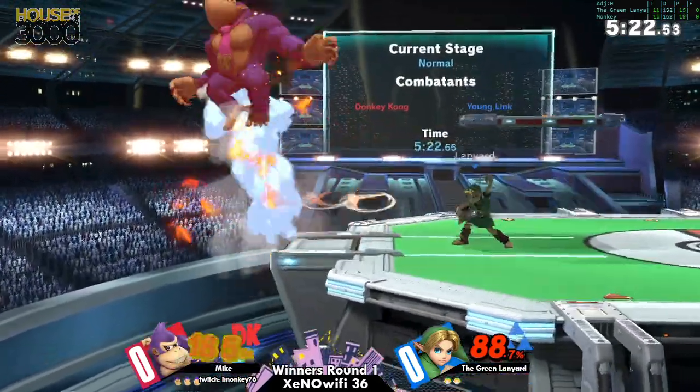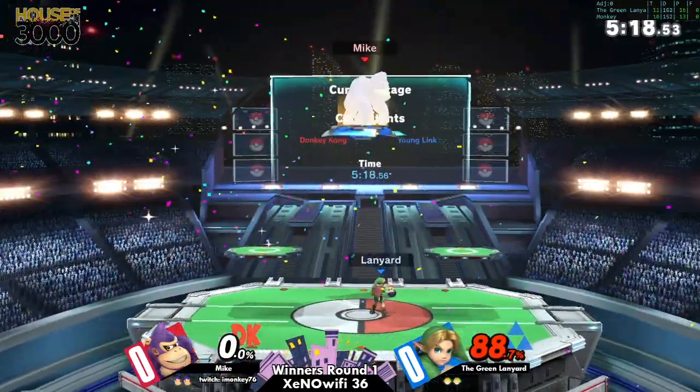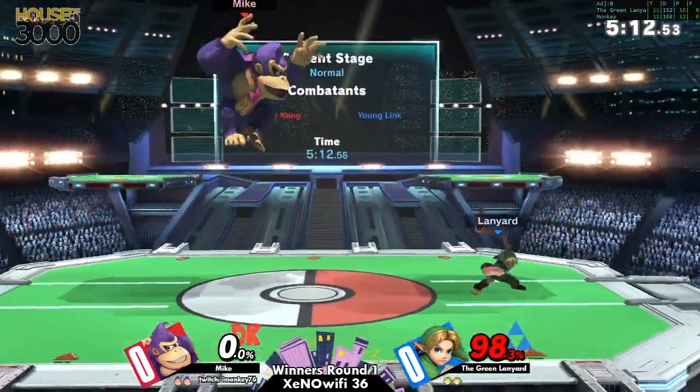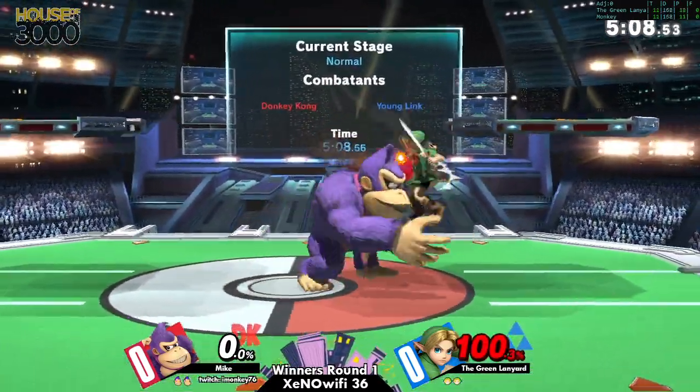He's not able to find the kill — oh, he could have gone for it, but he's gonna get it anyway. I think he anticipated his opponent going for the follow-up, so he just buffered the air dodge to try and dodge out of it, which apparently fell right into Lanyard's plan.